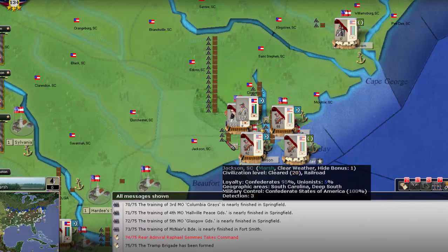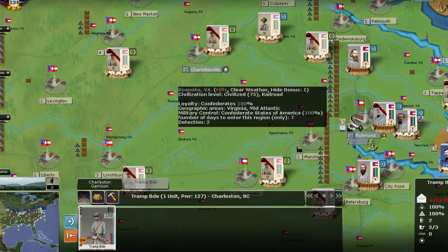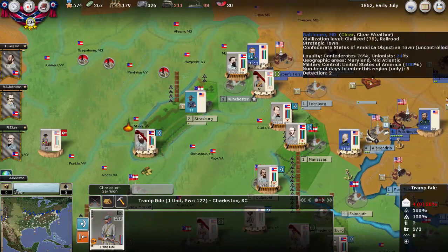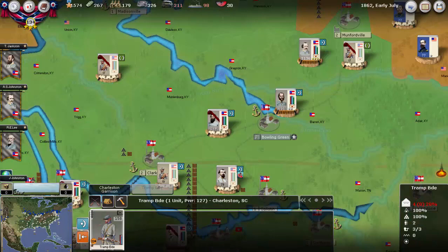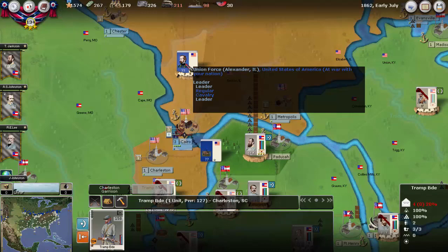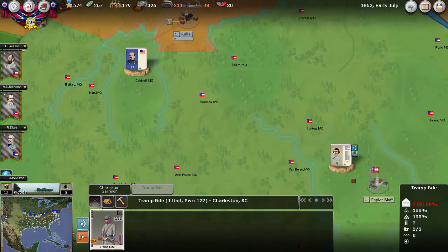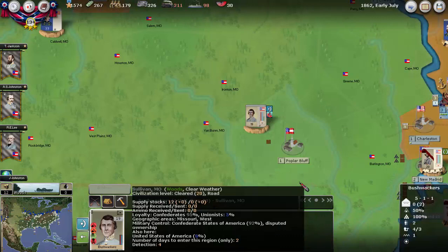The Tramp Brigade has been formed — we'll probably leave that in Charleston. So pretty quiet turn. Considering it's the summer of '62, we're probably expecting a little more movement. But the Union is definitely gathering forces, with more forces coming into Kentucky. Where Grant is remains unknown. We still have some forces that look like they may have been restructured into a couple of divisions, but we don't have a lot of information — you can see all the question marks. We have very little knowledge of what is actually there, which is why it's nice to use your partisan units to gather intel.